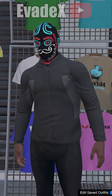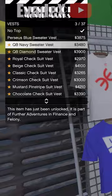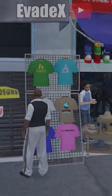Now head over to the mask store, go into the tops, go to vests and equip any vest that you want. Then move to any body of water and submerge yourself so that you see the scuba.